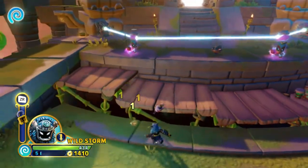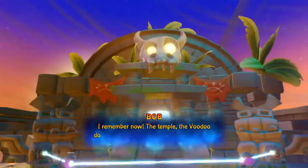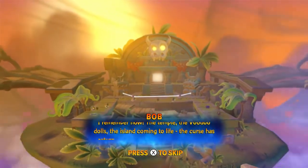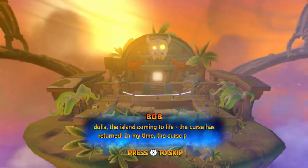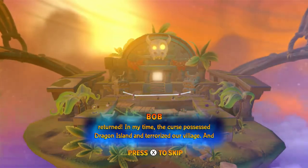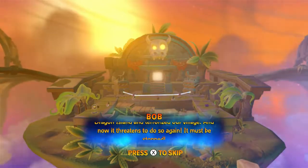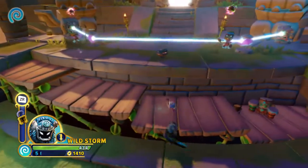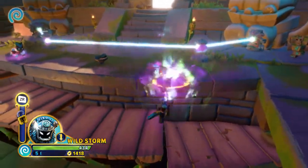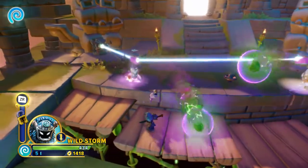Now I just need to figure out how to get up there. Bob — whose name I couldn't quite get right — says: 'Coming to life, the curse has returned. In my time the curse possessed Dragon Island and terrorized our village, and now it threatens to do so again. It must be stopped.' So this must be the actual Cursed Tiki Temple up ahead — I was wondering where the temple was since Dragon Island isn't it.